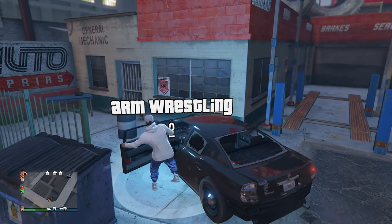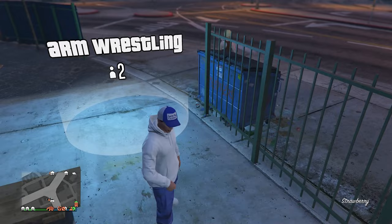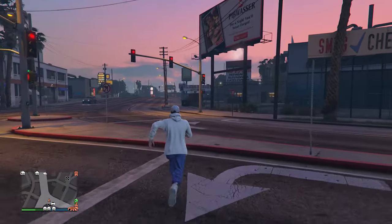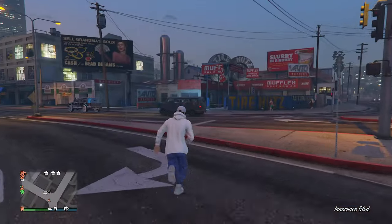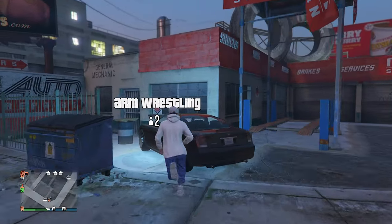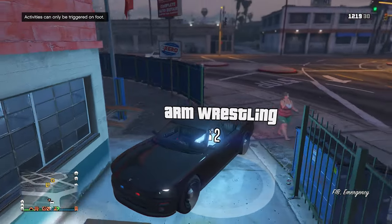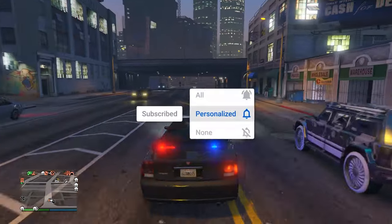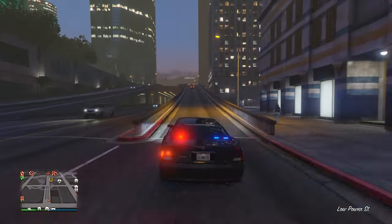Exit the vehicle, spam right D-pad, and once the menu loads, back out. At first you won't see the vehicle where it was — just walk away from it, then turn back and you should see it reappear. The FIB Buffalo will be completely repaired and in perfect condition. It's a very cool vehicle, great for roleplay or whatever else you might want to use it for.